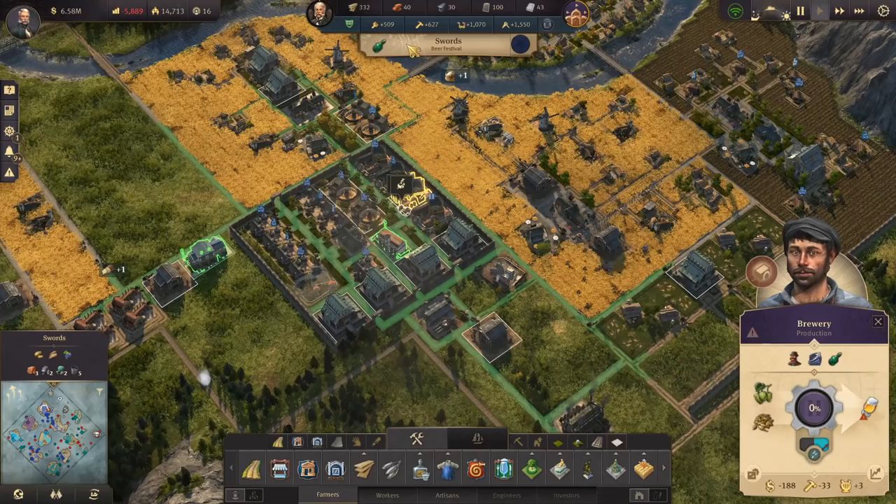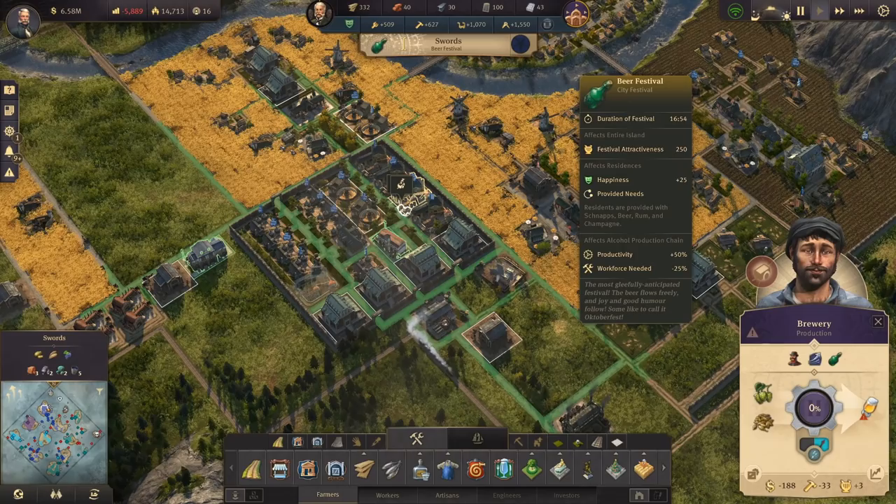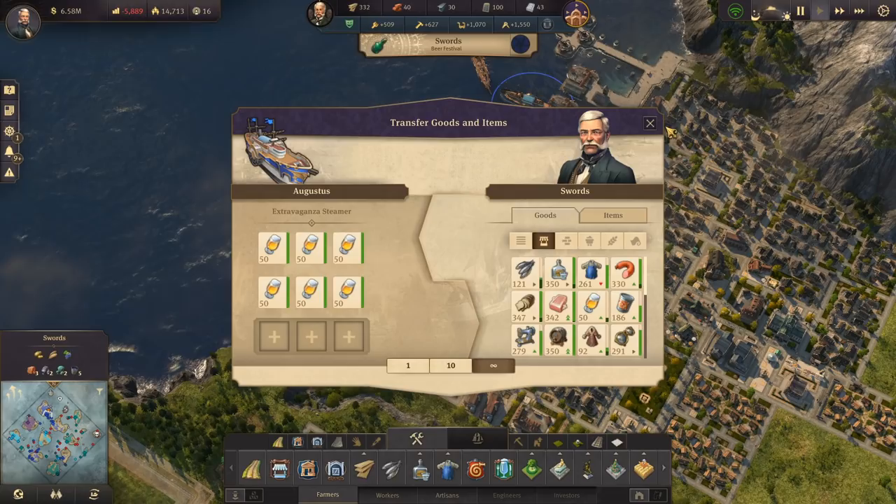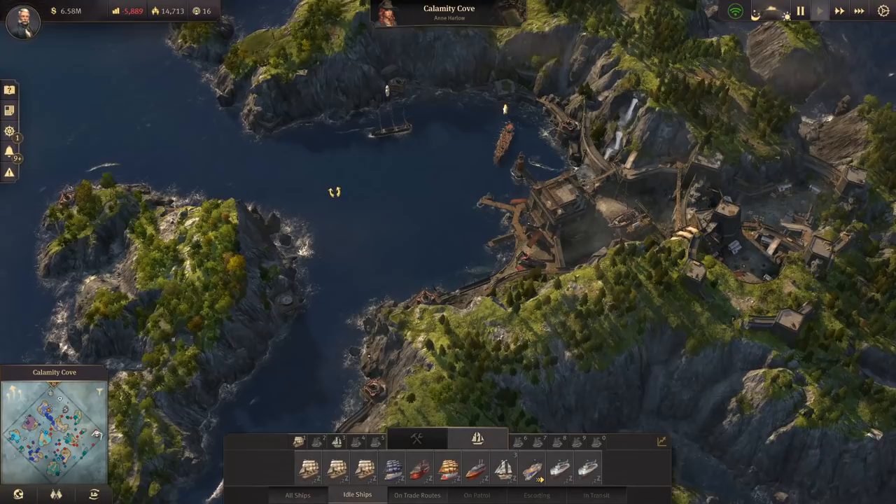Full output of beer — we've got a beer festival going on right now. Productivity is increased, workforce is reduced, happiness increased, needs provided. What we could do then is just start shipping a lot of beer out to the pirates and just get rid of it — we don't need it. Got another quest here and another ship to buy but don't have the time.